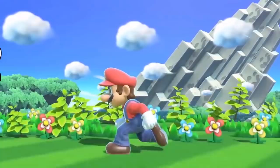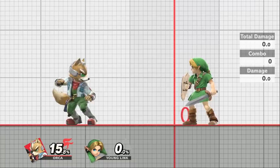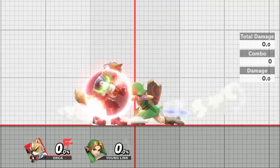Shield grabbing out of hit stun is 4 frames slower than a regular grab. This means trying to grab in order to punish shield pressure is usually not the best option. If you're able to get the grab, that's great, but don't rely heavily on it since there's a good chance your opponent is looking to punish you for it.